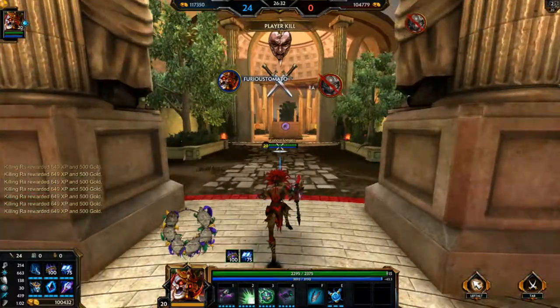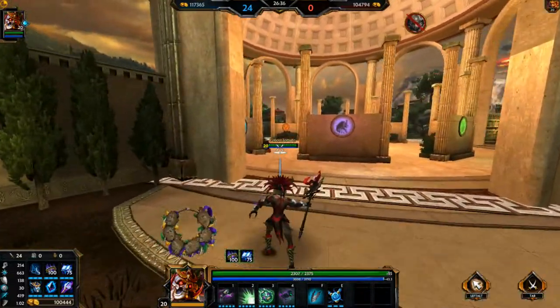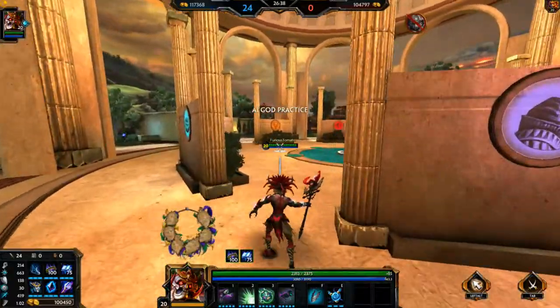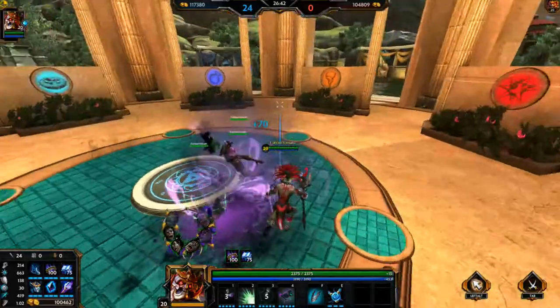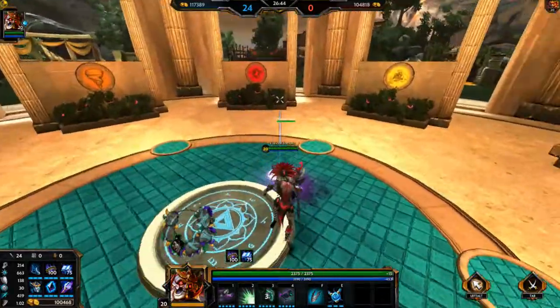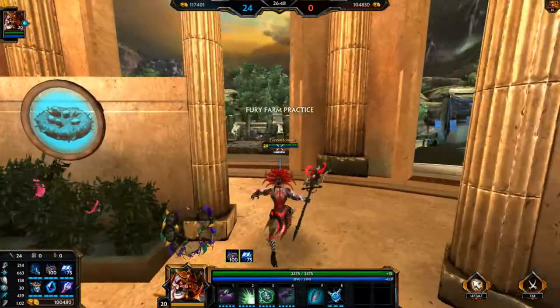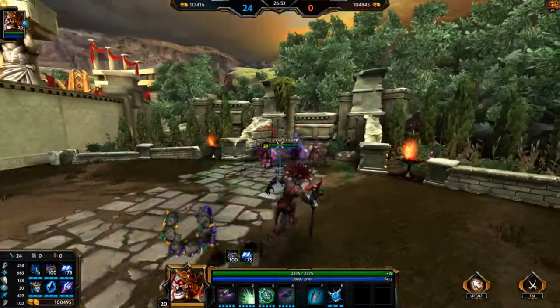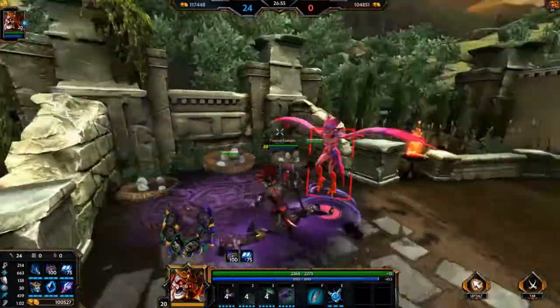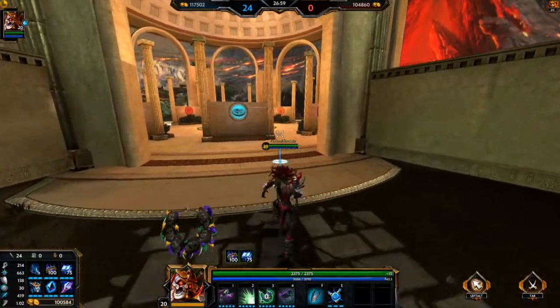I would say 3-1-2 is the more advanced and slightly stronger method; however, 1-3-2 is probably going to be your best bet because you're going to be able to hit that number 3 much easier if they're already slowed by 40%. And when they're in your ult, you can pretty much hit them with whatever you want because they can barely move.